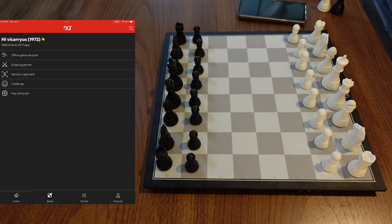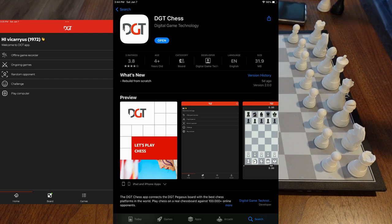It was brought to my attention today that the DGT Pegasus app had been updated. I went to the Android store and checked it out but that was not updated, so I asked the person who notified me about the Apple app. I actually have an Apple device and they updated the app in the App Store, which is amazing. When you read the description of the fixes, it just says 'rebuilt from scratch,' so I'm expecting this app to work nothing like version one. This is version two and it looks completely different.